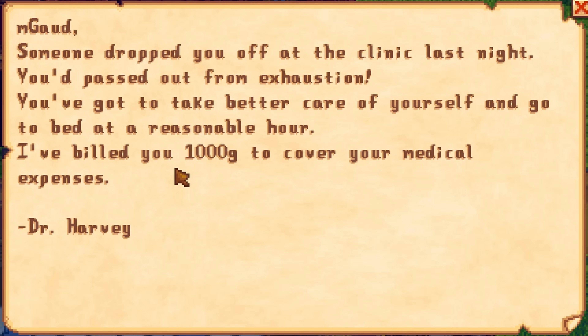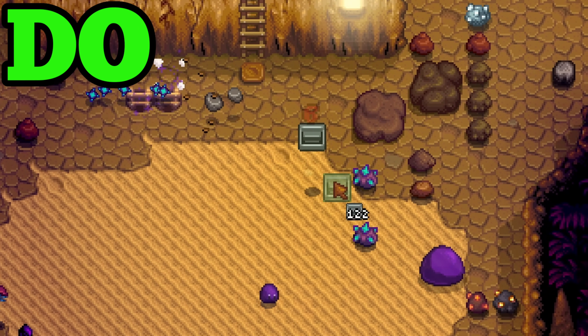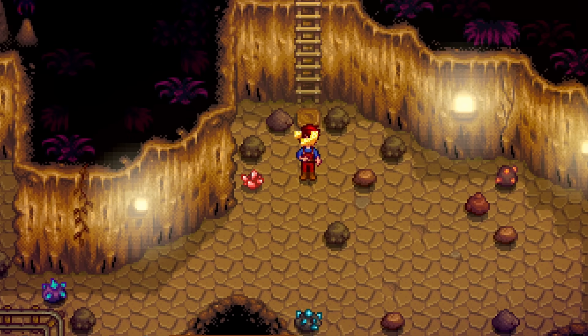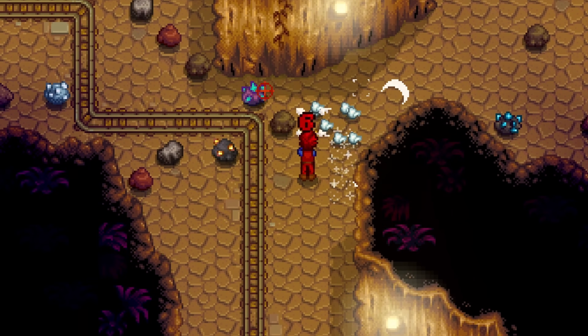Do mine right up until you pass out. Those extra two hours will allow you to get considerably deeper in the skull cavern and get much more iridium ore. Naturally, if you have warp totems or a return scepter, you should use those — otherwise, just mine until you pass out.